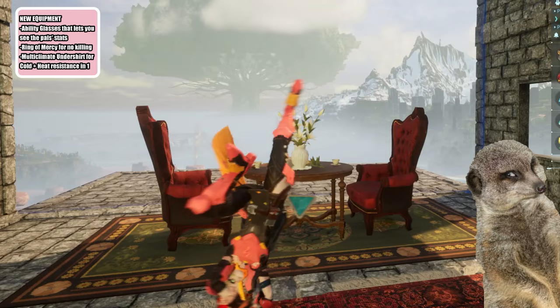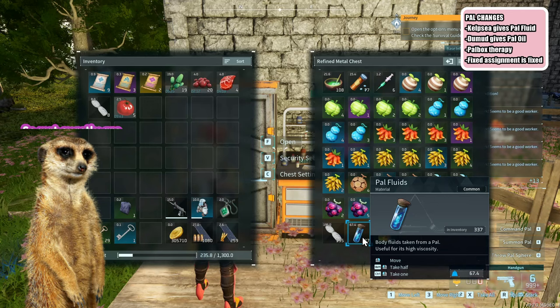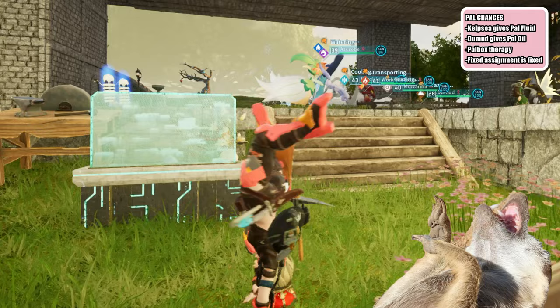Number 4: Pal Changes. Helzephyr and Digtoise have now learned to produce useful stuff. We can make them work at the ranch, where Helzephyr gives pal fluids and Digtoise gives high-quality pal oil. All negative statuses can now be fixed by putting the pals in the pal box, so if your pal is hungry, depressed, or something, just put them in the pal box and it'll all be alright.